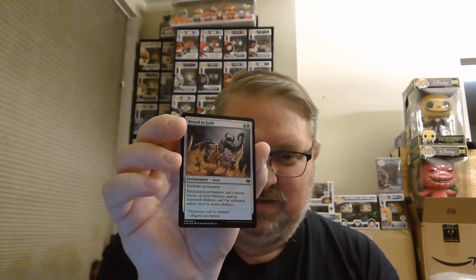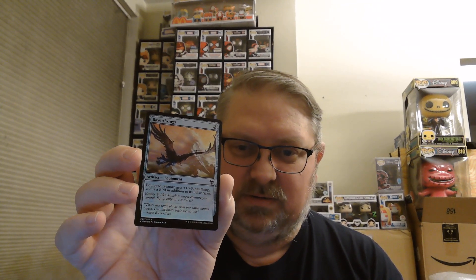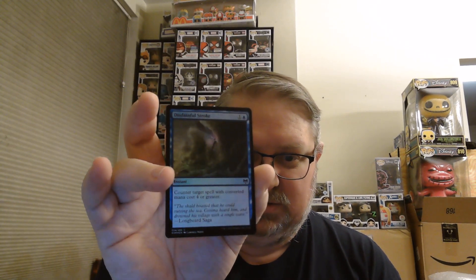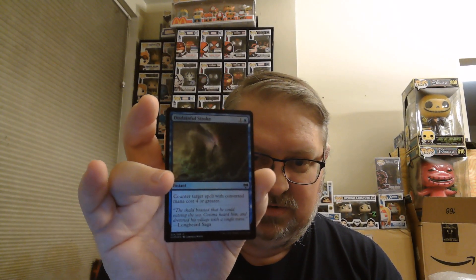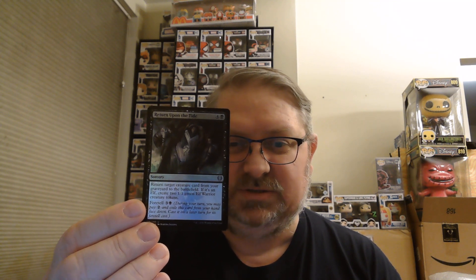Bounding Gold — a nice enchantment that shuts down your opponent's creatures. Raven Wings — equip for flying. Disdainful Stroke — counters a spell and sends it to the graveyard. Return upon the Tide is a sorcery: return target creature from the graveyard to the battlefield; if it's an elf, create two 1/1 green Elf Warrior creature tokens. You can also foretell it to reduce the casting cost by one.